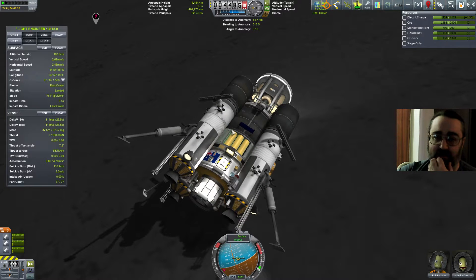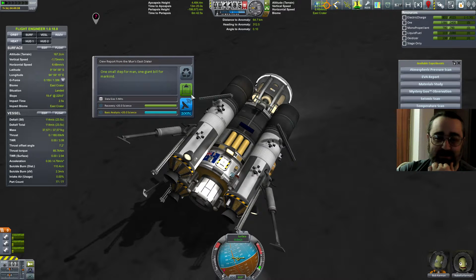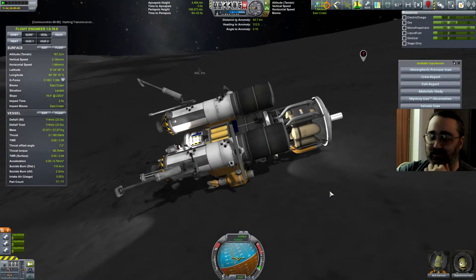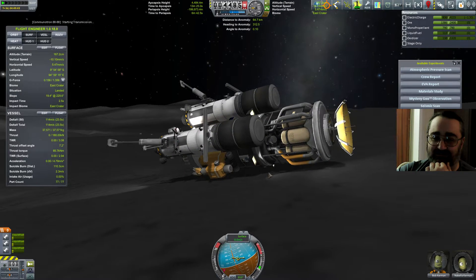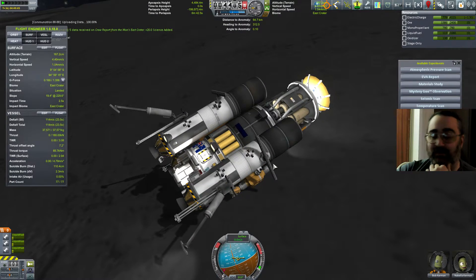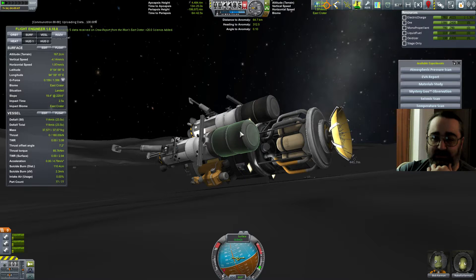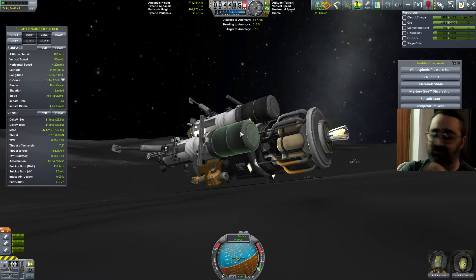Everyone is alive, which is all right. I'm in a new biome, so I can do lots of extra science I couldn't do before. I think we'd better send a crew report - specifically, we're not dead, but it's not good. We're going to need saved. I may have to rethink the whole concept of this, because it might simply not be strong enough. Well, if it's not strong enough, I just add struts all over the place. Back to the drawing board.